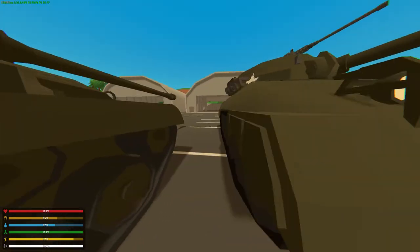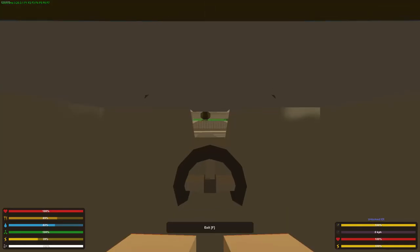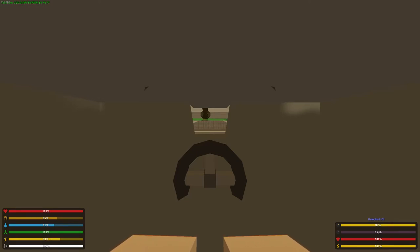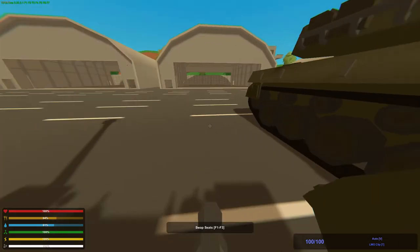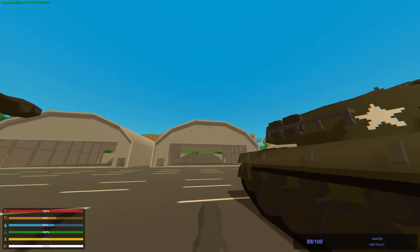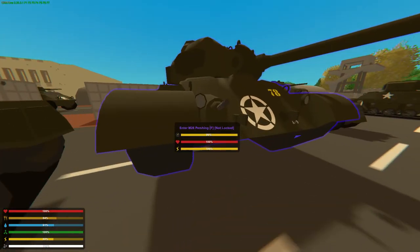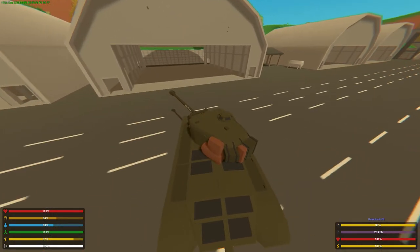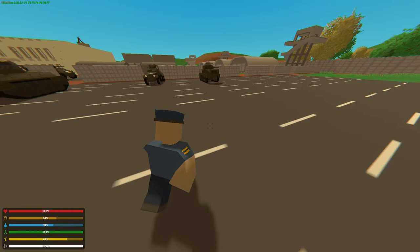Now the last tank — the Pershing. Very cool, very nice inside. It kind of clips there but it doesn't matter. That's a nice sight, looks very cool. You've got a front gunner and a top gunner. The sound of it is just amazing when you drive — though this one doesn't have a driving sound, it still looks cool.